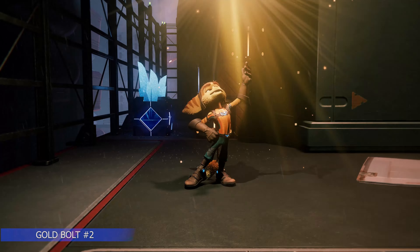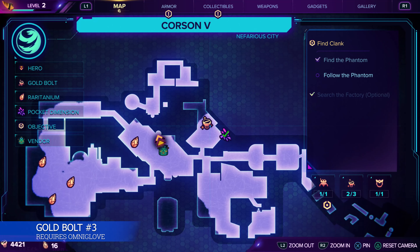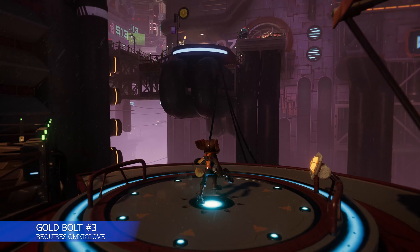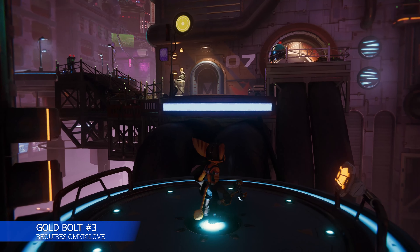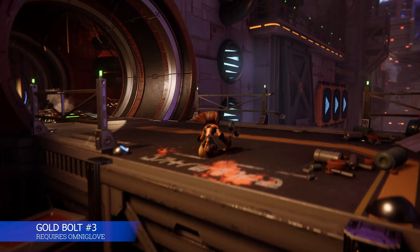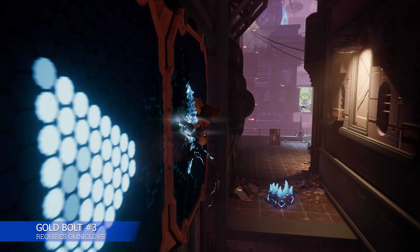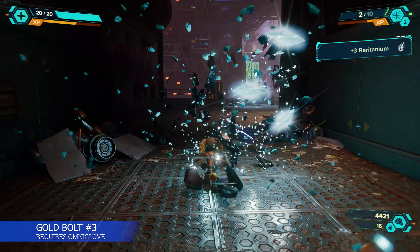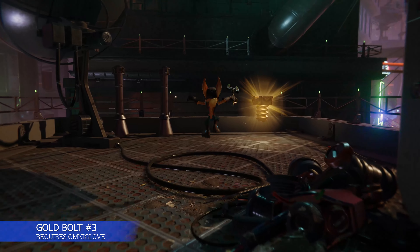We have another gold bolt that requires the Omniglove. You do acquire the Omniglove in Corson V, and after you get it, backtrack toward the market area and find this little path. You're going to see some wall running with blue arrows on the pad — with the Omniglove, you can run across these, and doing so takes you to the gold bolt. Don't forget your raritanium, then circle around for the gold bolt.